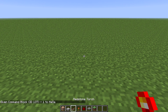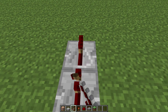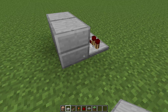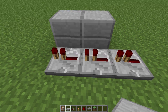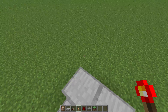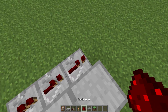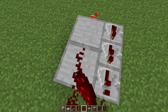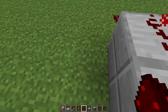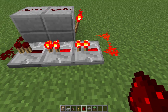First, we want to make a one-second timer, and we're going to need repeaters for that. Each repeater tick counts for one millisecond, so we need 10 ticks. The torch is also a redstone tick, so this circuit will go on and off all the time. Now we're going to make it a one-second timer.